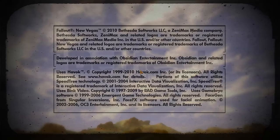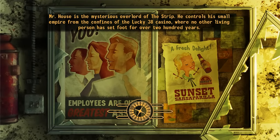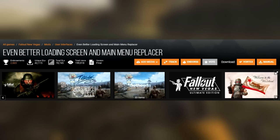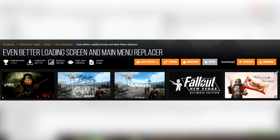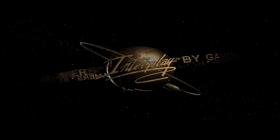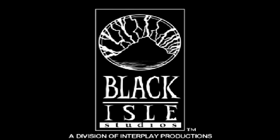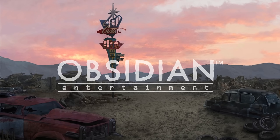What is the first thing you see when you boot up Fallout New Vegas? You see the start screen and main menu. And right when you load your game, you're going to see the loading screen. So we're going to take care of that and classicify the Fallout New Vegas interface by using the mod Even Better Loading Screens and Main Menu Replacer. Take a look at what you see when you boot up Fallout 2. The classic Fallouts were made by Interplay and Black Isle Studios. This mod gives you the option to remove Bethesda's name completely from the loading screens. Instead, you'll have Interplay, Black Isle, and Obsidian.